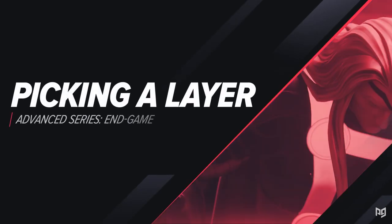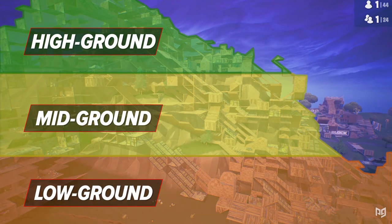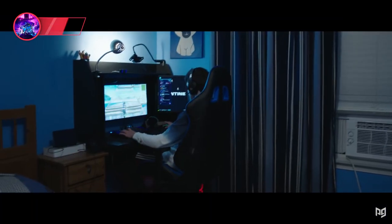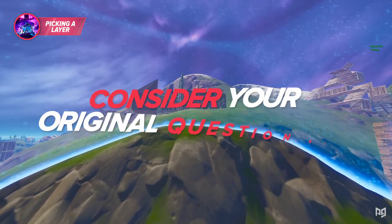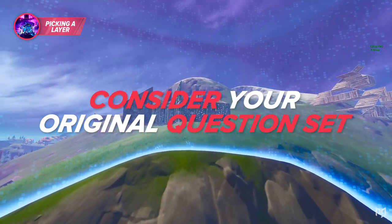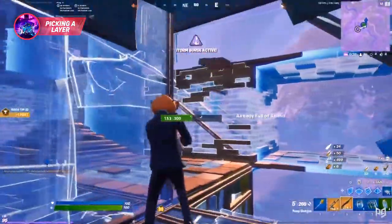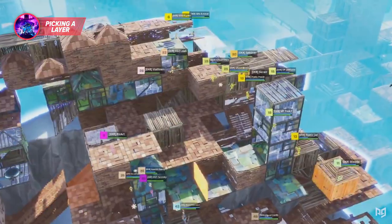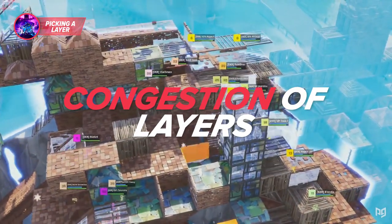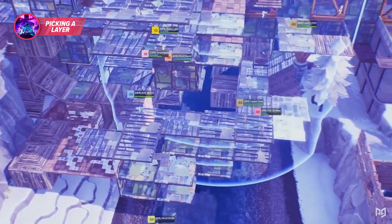Now that you have considered where each zone could pool, your next priority is picking a layer. Deciding which layer to play can be a very complex thing or a very simple task depending on what you're considering. Here are the most important things to think about when picking a layer. First, consider your original question set — if there's a chance moving zones can play off or up natural height, you're going to want to find an elevated mid-ground layer to occupy instead of low ground. Next, consider the congestion of layers. You want to pick a layer that will have very little to no occupants to give yourself the best chance to rotate uncontested.